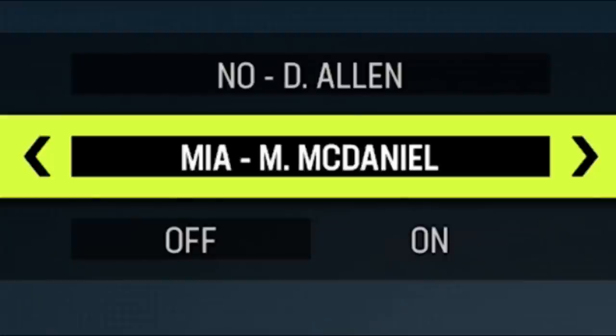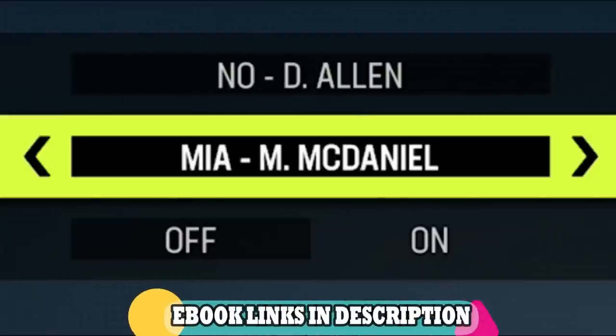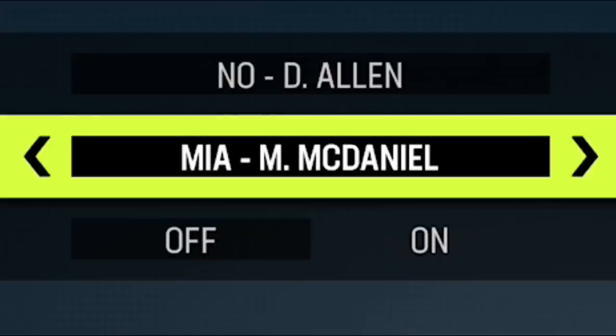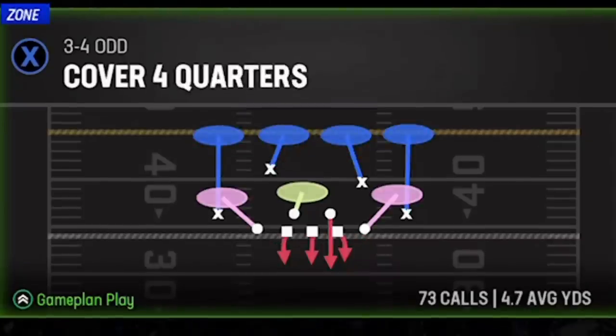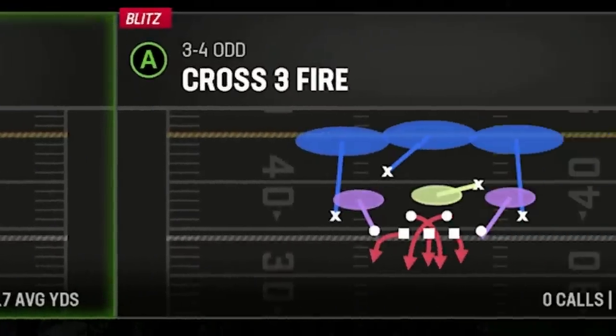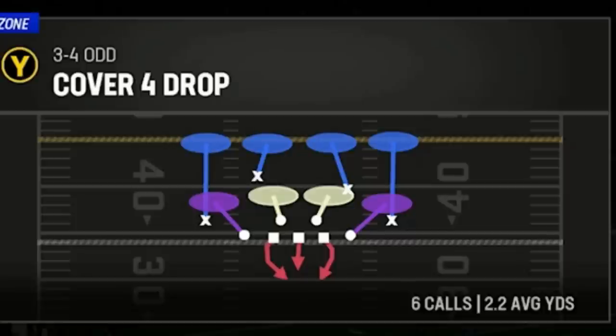The defensive playbook I'm using today is from my Miami Dolphins defensive ebook. Every single defensive play I put out this year can be found in the Miami Dolphins playbook — it's the only playbook I use and plan on using all year. The formation is the 3-4 odd, and the play is Cover 4 Quarters. This cannot be confused with the regular Cover 4 Drop — I'll show the difference between these two defenses later.